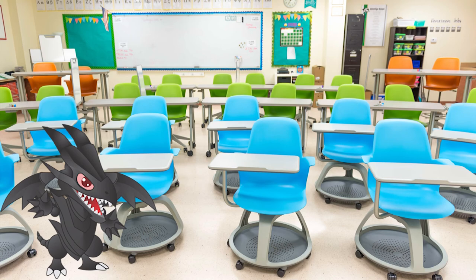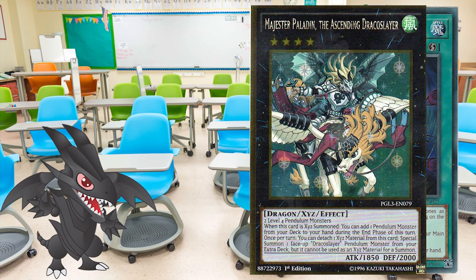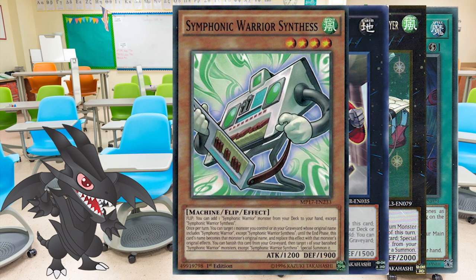The biggest downside of this engine is that it requires the player to discard a card from the hand. It does provide an additional normal summon, yes, but the discard is not something that every deck can utilize. Also, you have to note that even though the parts of the engine are searchable, those are very specific searching cards. Primarily, Wavering Eyes, Magestor Paladin, the Ascending Draco Slayer, Gear Giant Axe, and Symphonic Warrior Synthes.